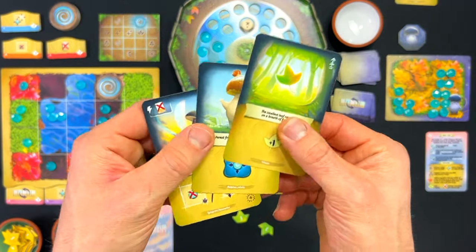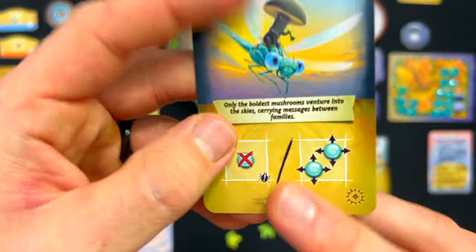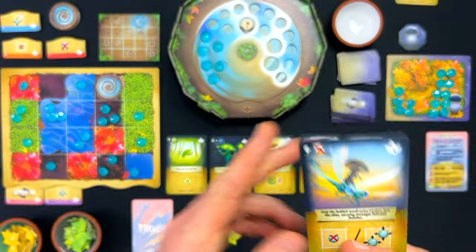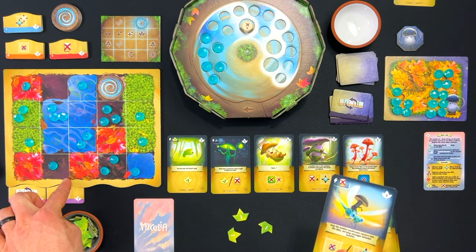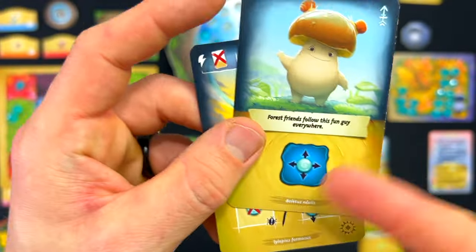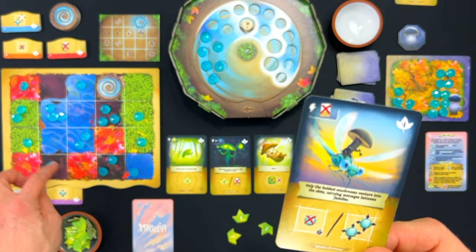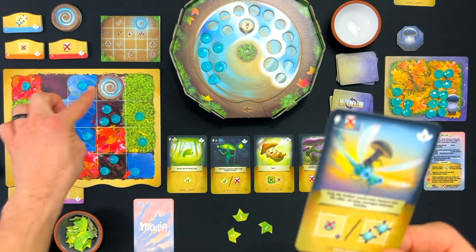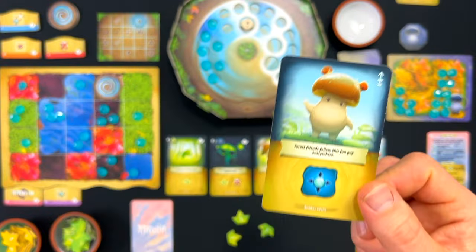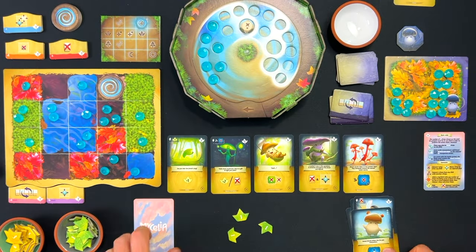I've got two leaves and a hand like this. I add another leaf to my supply. This exclamation point icon means exactly that number — so this is remove a dew drop from a space where there's exactly one. I can also move two from a single space, and I have my water move. I'll discard this one that's pretty far away from the portal, and then with this card I'll move one of these over. That's it.